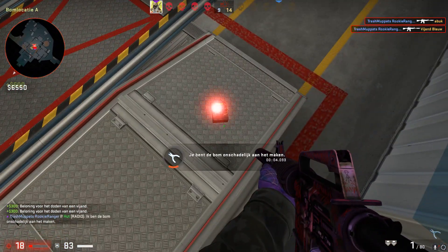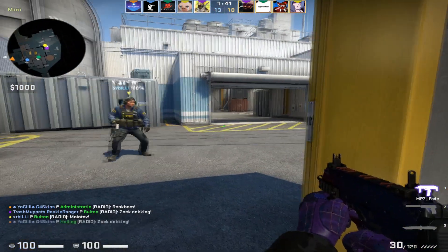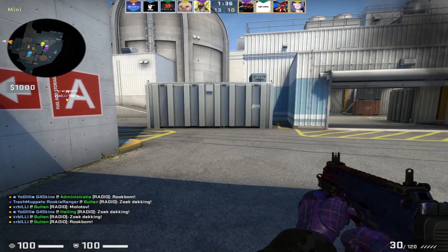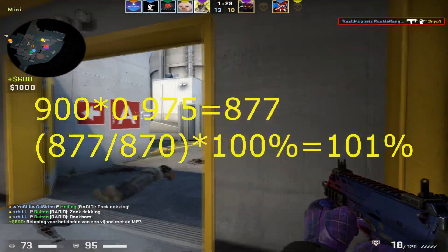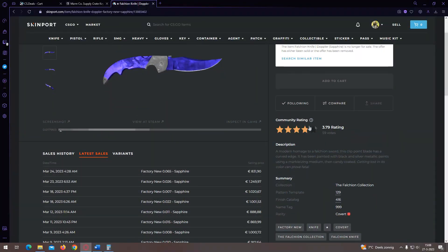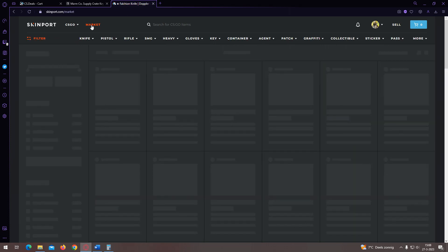My latest example of this was when I bought a Falchion Doppler Sapphire for 870 euros on Skinport. At the time, a similar knife was around 900 euros on Buff. Even if I had sold it for 900 euros, after fees that would leave me with about 877 euros — returning about 101% of my initial investment in Chinese yuan. Just three days ago someone bought a Falchion Doppler Sapphire at a huge discount for 830 euros, so these deals still appear regularly — you just have to be quick.